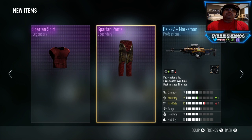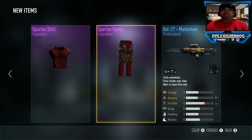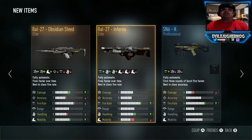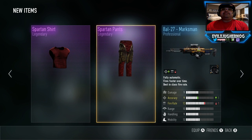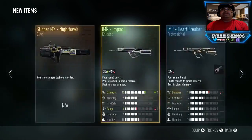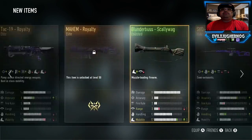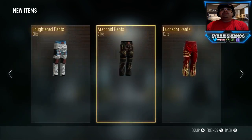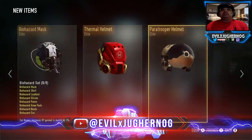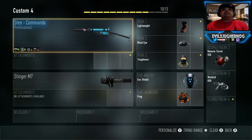I spent an additional 40 dollars before this session, so all in all that's 120 dollars spent on Advanced Supply Drops. From the drops I just opened, I did not get one legendary item — which is crazy because they guaranteed one. I'm not sure if I did something wrong but I paid my money. We got the Repulsor and the Commando but not the Lever Action. Let's create a class — there's the Commando, and let's go to the Repulsor Royalty. Firing range, let's fire it up.